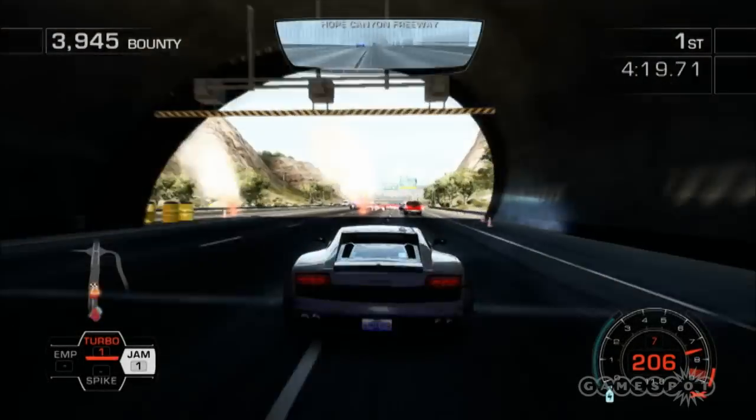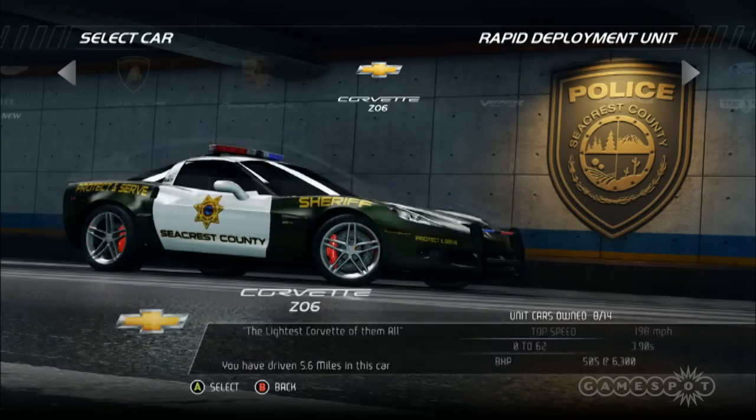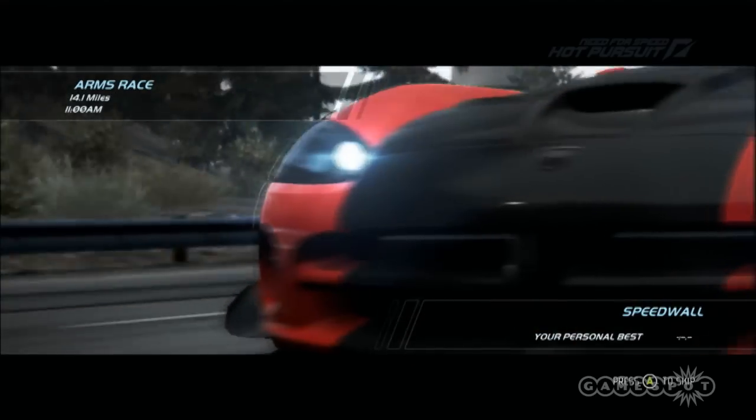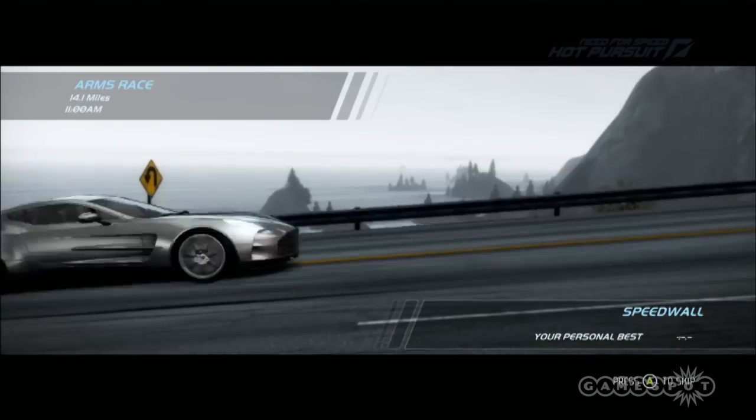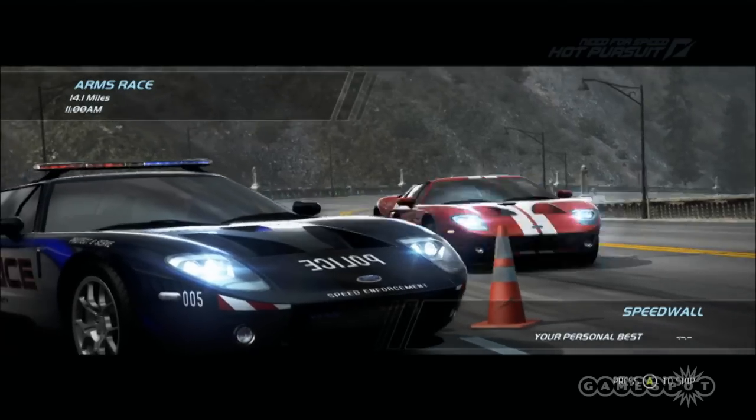And make no mistake, the cops in Hot Pursuit are fast — they have to be. They have access to all of the same licensed supercars that racers do. And if you think Aston Martins, Lamborghinis and Bentleys look great normally, just wait till you see them with police liveries and flashing lights.